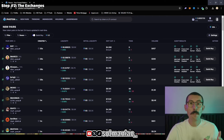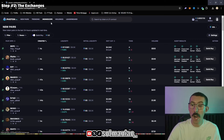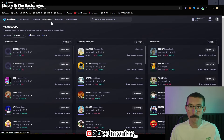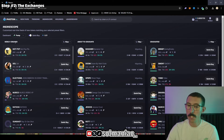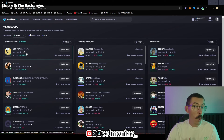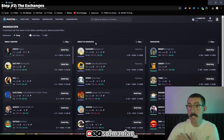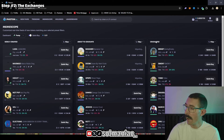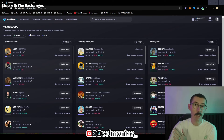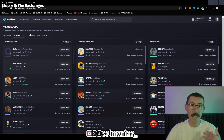The third reason I like Photon over Pump.Fun is its Meme Scope feature. It's like Pump.Fun but way cleaner and gives you better information. On the left in Meme Scope you see 'newly created' coins that just launched, 'about to graduate' coins that are about to move from Pump.Fun and get listed on Raydium, and 'graduated' coins that have already been listed on Raydium and seen a lot more volume than a very newly created, high-risk coin.